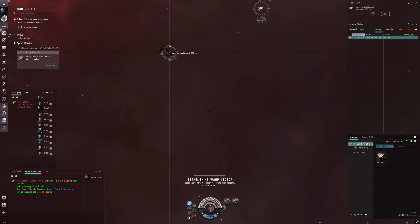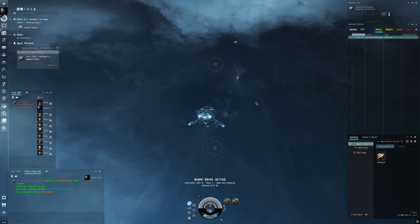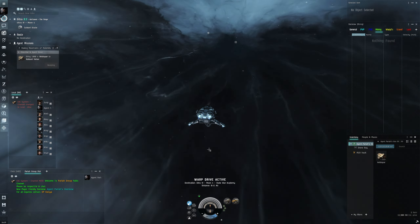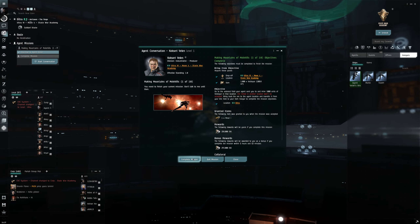I was wrong — the asteroid had more than exactly a thousand. We're going back to the station to turn in this mission with our first thousand veldspar. Our cargo hold is holding it — practically hit the limit there. Let's bring up the agent window, we get ISK, and let's complete it.